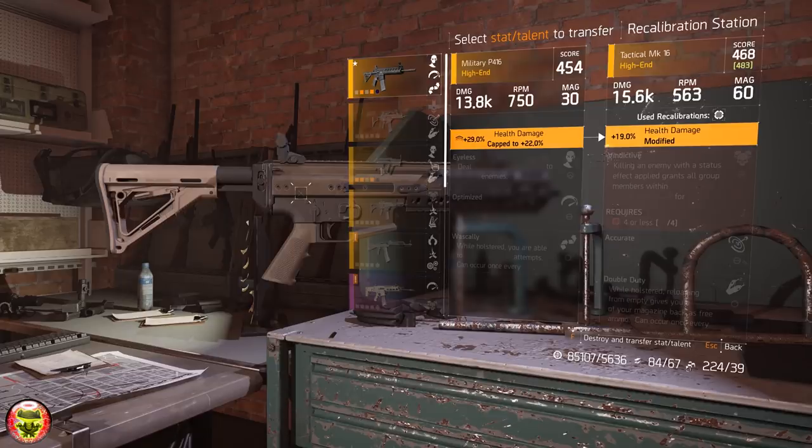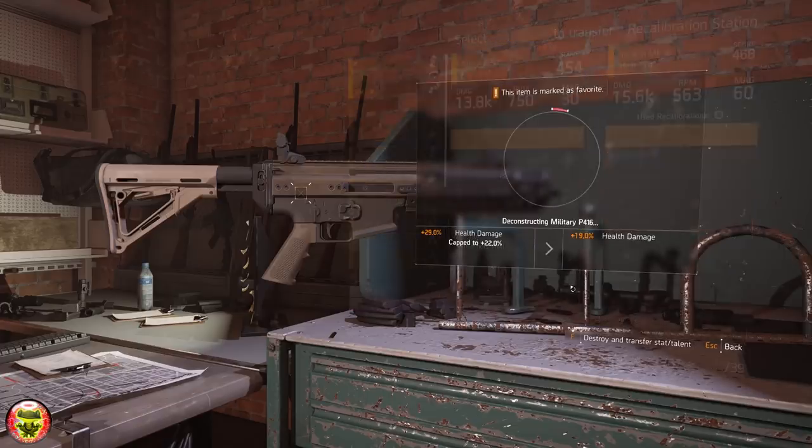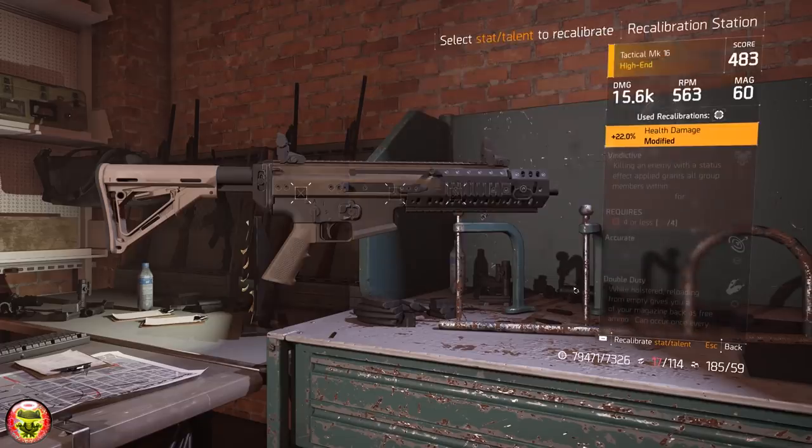Note that this method is going to be extremely expensive. As you saw, I spent 30 points before; now I'm spending 67 points. Now you recalibrate your weapon back — and voilà, ladies and gentlemen, your weapon gear score is now 483.